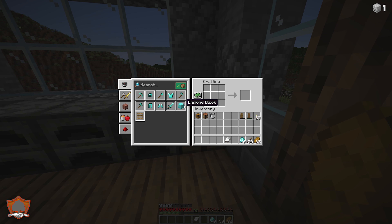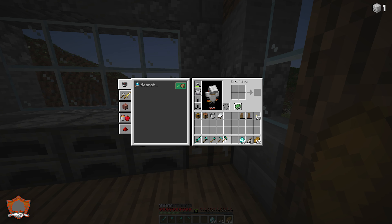Going into the crafting table, you'll see all your key resources. Let's start with the tools. First, the diamond pickaxe: two sticks and three diamonds. Then the diamond axe: three diamonds and two sticks. The shovel: two sticks and one diamond. And lastly the sword. So we have our sword, our axe, our pickaxe, our shovel, and our hoe — those are our key primary tools going forward for the rest of the game.